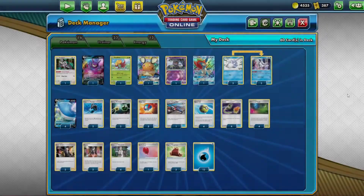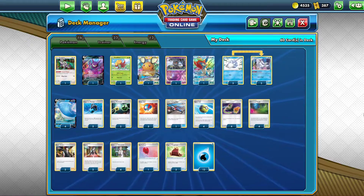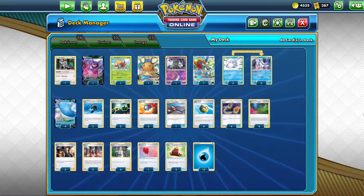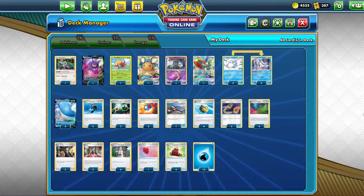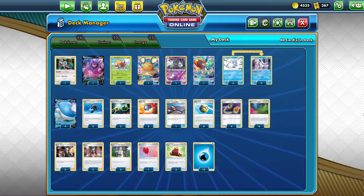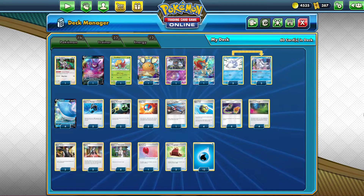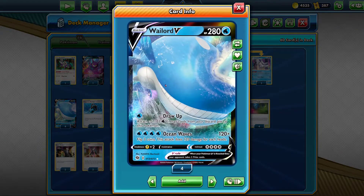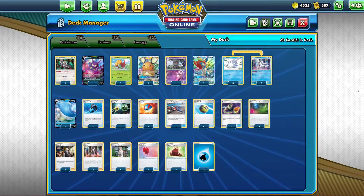I'm not 100% confident in this build. The 3-3 Frostmoth line seems a bit much, and the set just came out so I haven't had much time to test. But this is how you learn — you make mistakes, you improve the deck. You could remove the Frostmoth altogether and just use Turbo Patch and Draw Up to power this up, but I think Frostmoth is the safest bet right now.